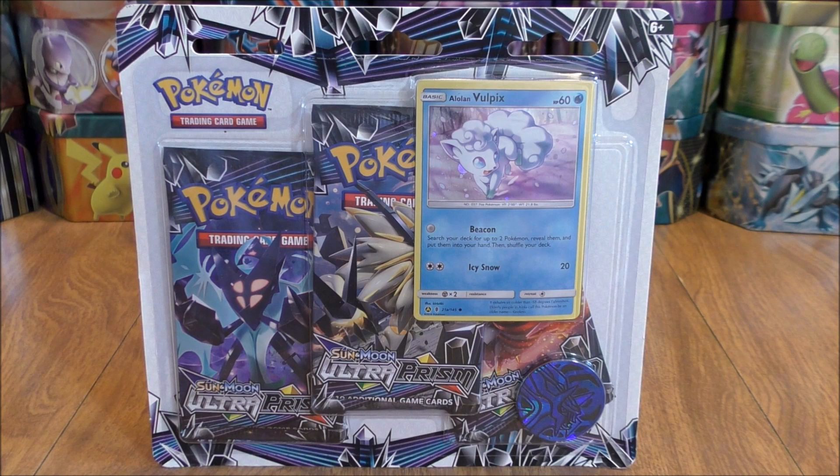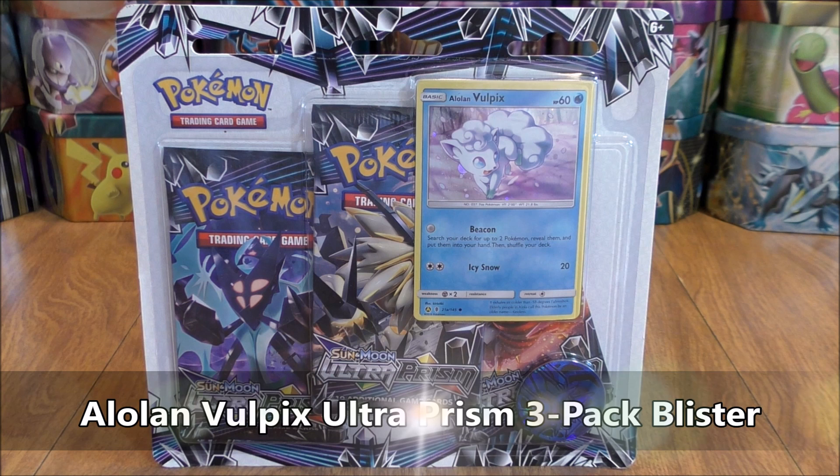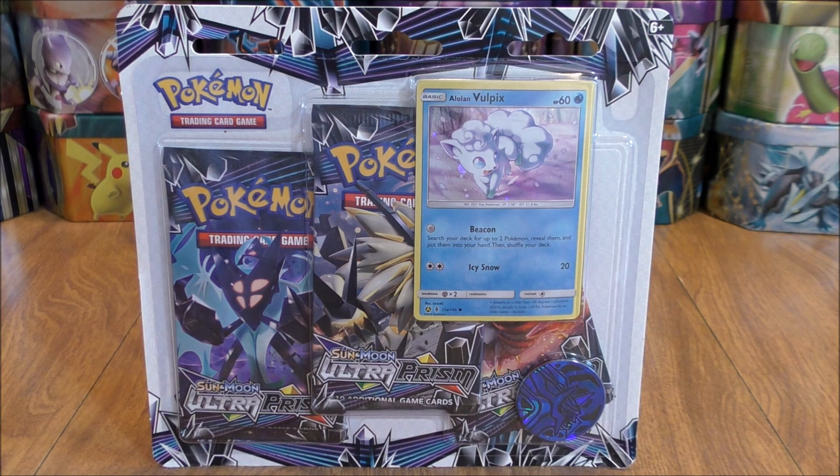Hey YouTube, this is Primetime Pokémon. In this video, I'll be opening up an Alolan Vulpix Ultra Prism 3-Pack Blister. This is one of two 3-Pack Blisters available for the Ultra Prism set. The other one features Porygon Z.